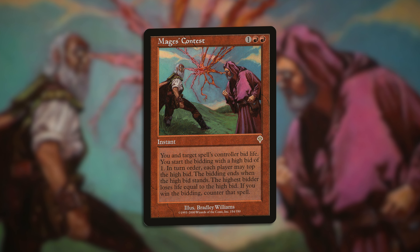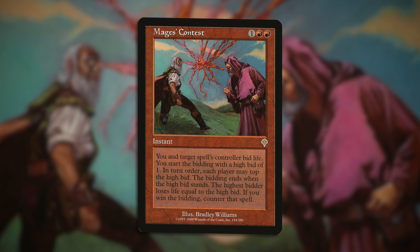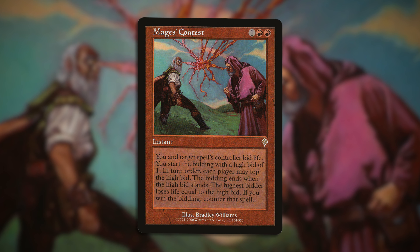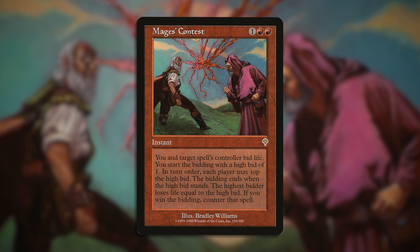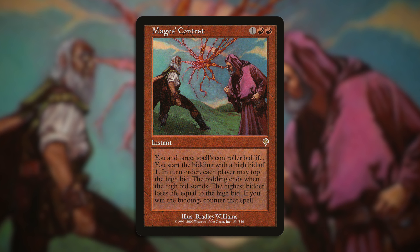At number five we have Mage's Contest. If you're a wizard with real swagger you run Mage's Contest. For one generic and double red, instant speed, you and target spell's controller bid life. You start the bidding with a high bid of one. In turn order each player may top the high bid. The bidding ends when the high bid stands. The highest bidder loses life equal to the high bid. If you win the bidding, counter that spell.